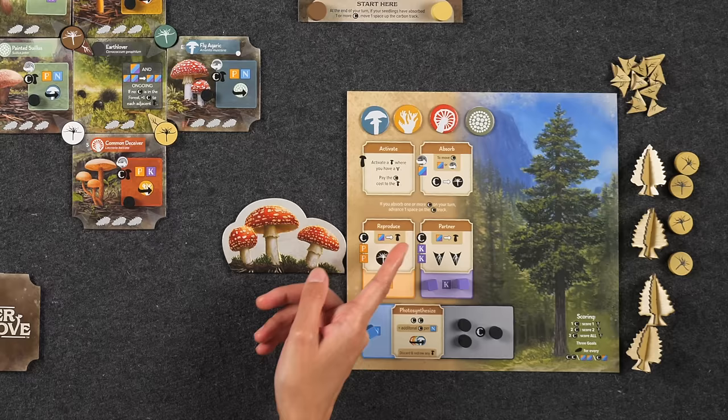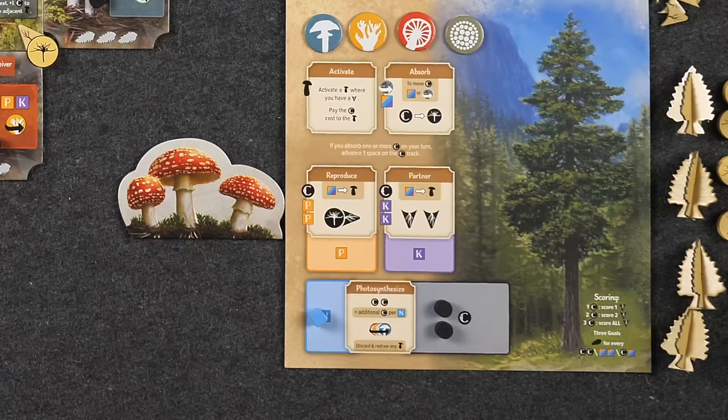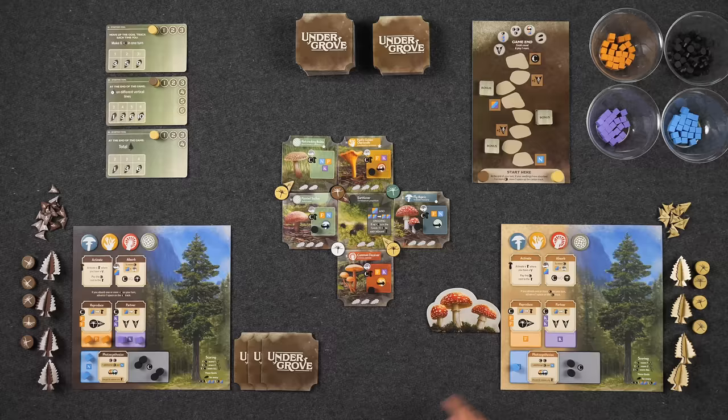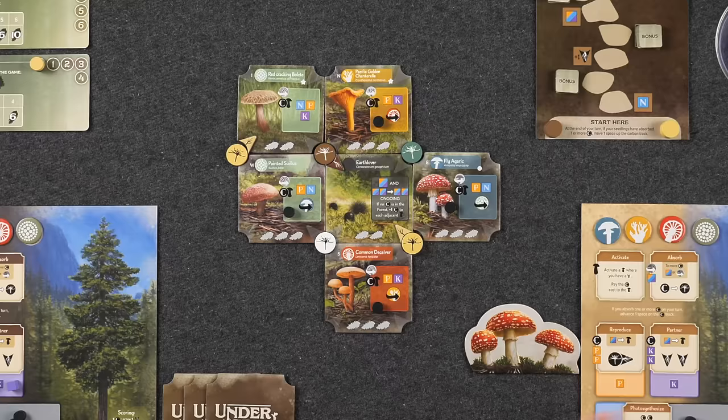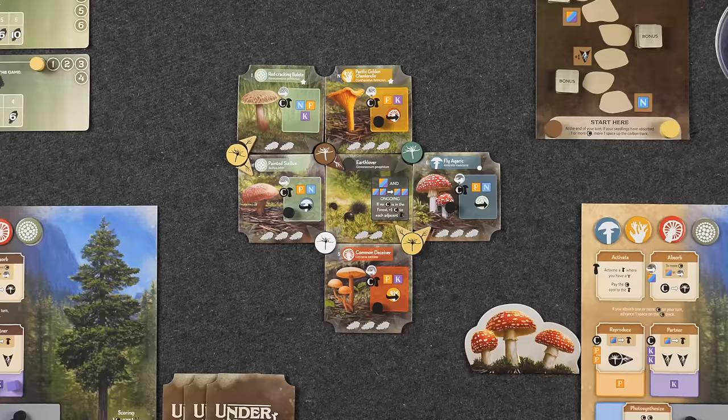The next type of action is called partner. Similar to the reproduce action, you also have to spend one carbon, but instead of phosphorus, you have to spend two potassium. The partner action also provides the same optional action that allows you to discard a resource in order to add a new mushroom tile to the forest. But the difference is instead of adding a seedling and a root, you'll be adding two new roots to existing seedlings. These roots can be added to the same seedling or to two different seedlings, based off of which mushroom tiles you want to have access to, as well as which ones have carbon that your seedlings can absorb.